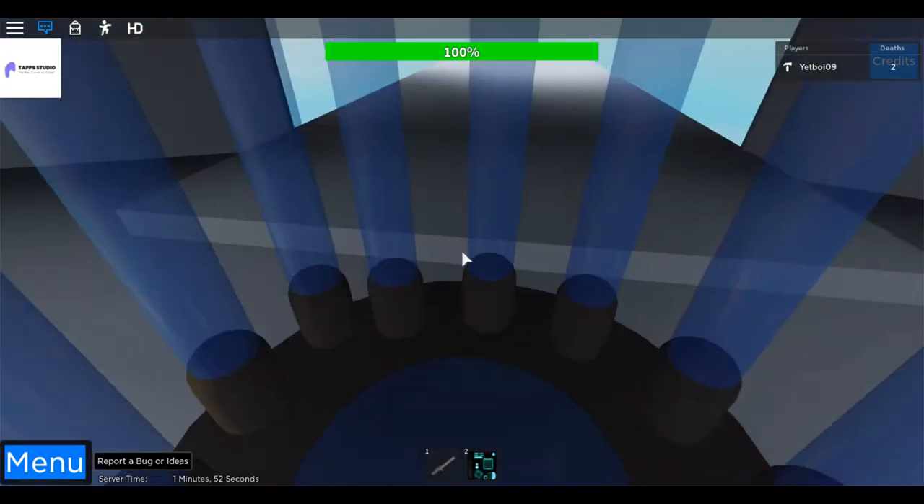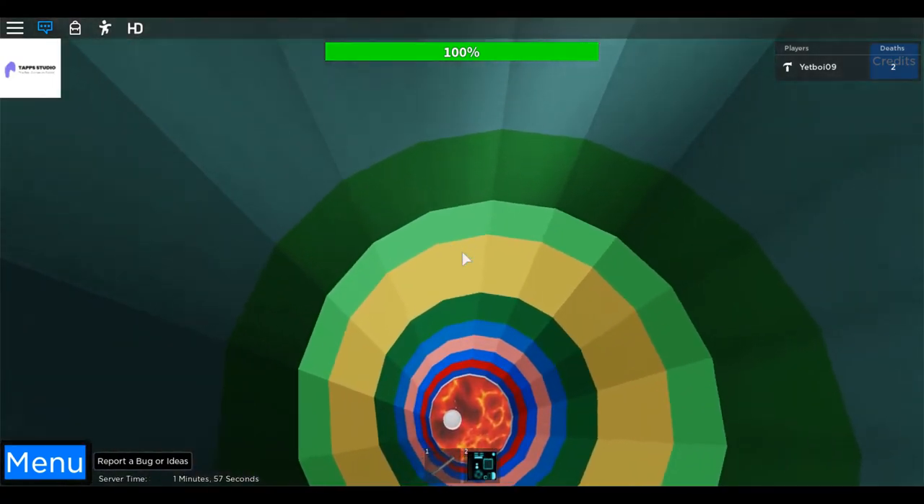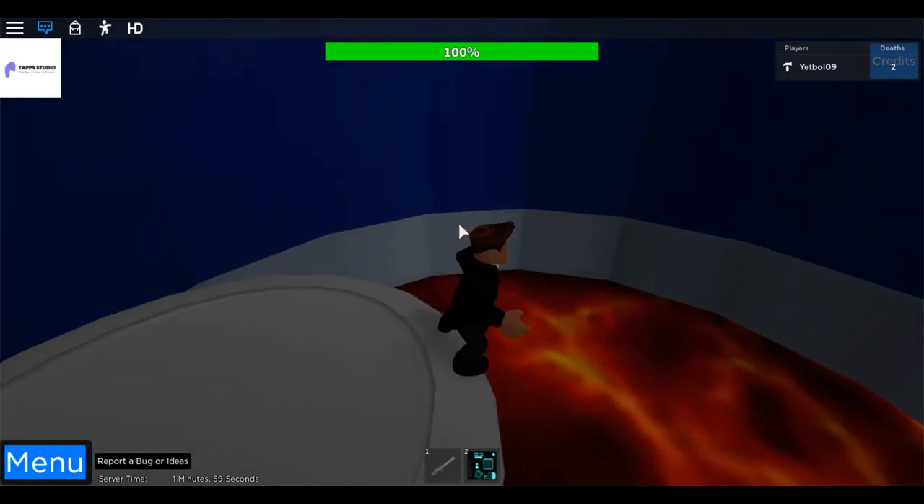Let's go over to the dropper again and let's drop. Now you have to land right on here. You can just go in the lava because you don't teleport back.